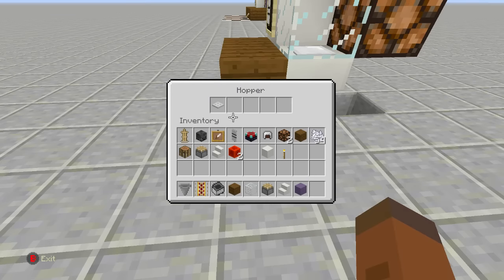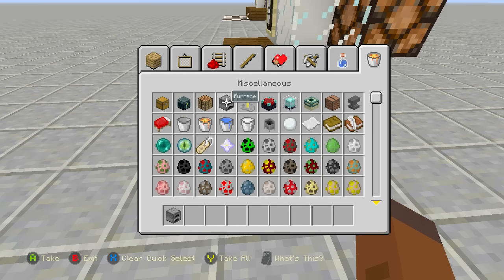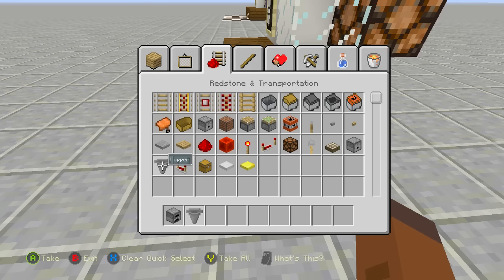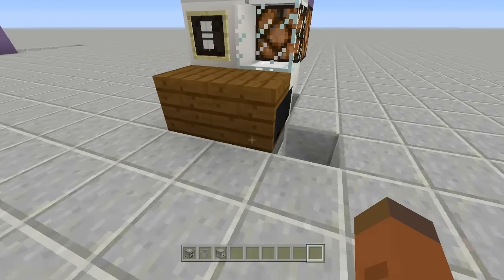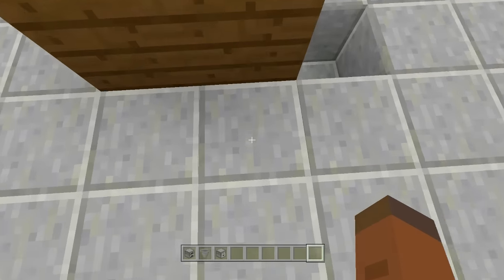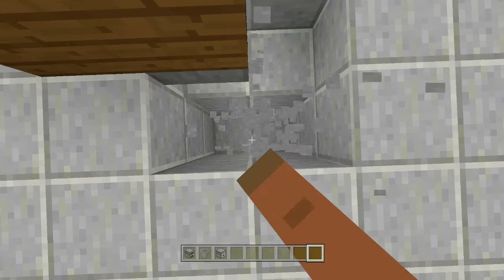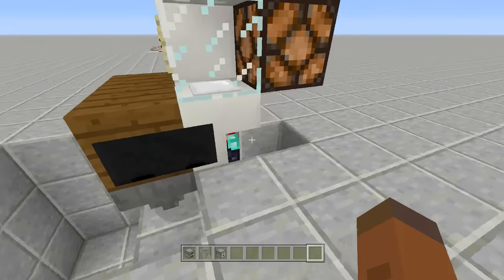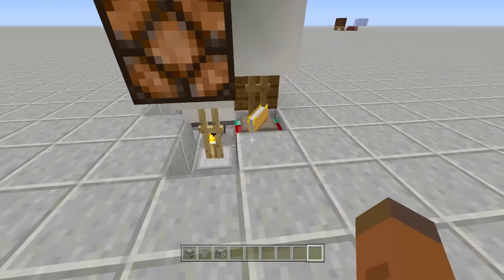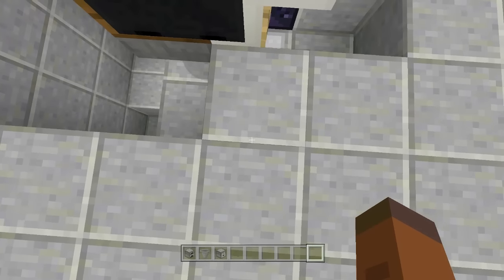Next we're going to need a furnace, hoppers, and droppers. Right here at the front, dig down three blocks deep across this area — just make sure you don't dig underneath your microwave because you don't want your armor stands to fall. Don't break the block that has the armor stand or enchantment table on it — dig around that area carefully.